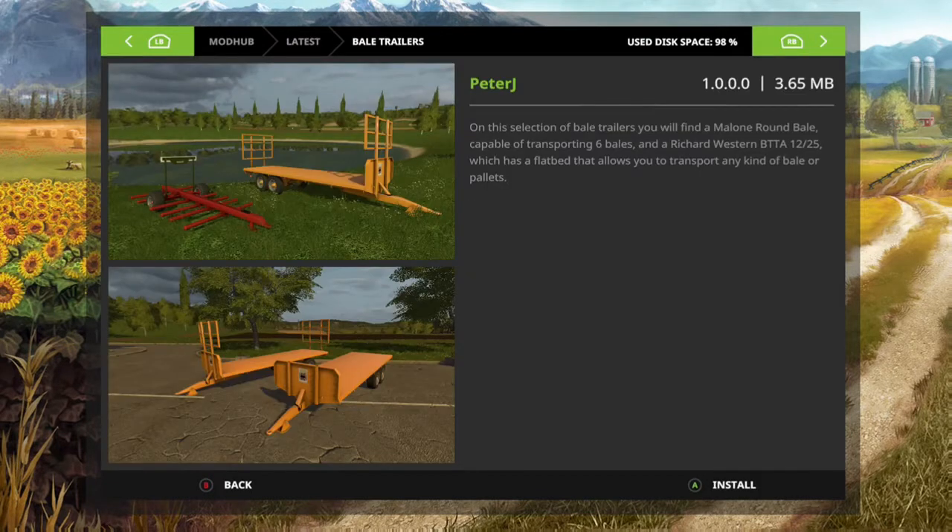This one is the bale trailers. In the selection of bale trailers you will find a lone round bale trailer capable of transporting six bales, and a Richard Western BTTA 12-25, which is a flatbed that allows you to transport any kind of bale or pallets.